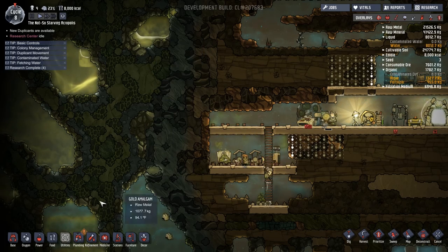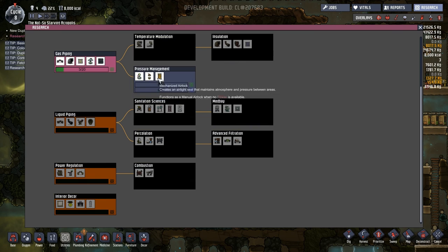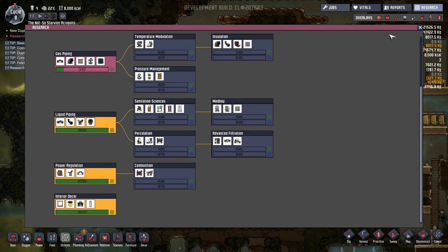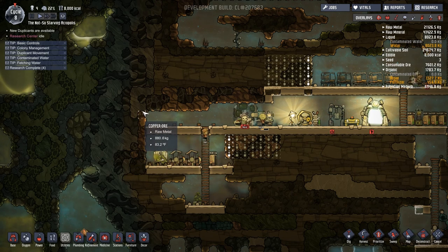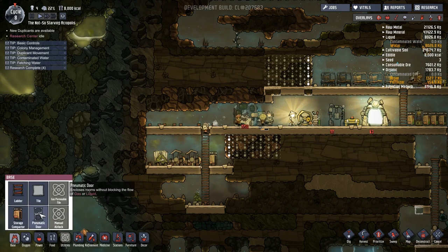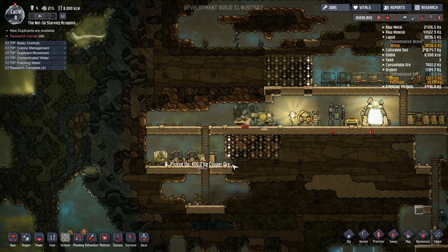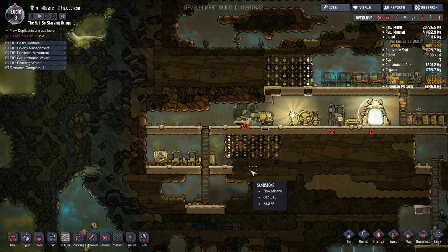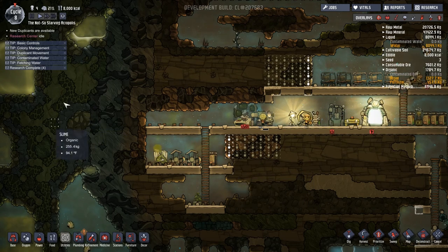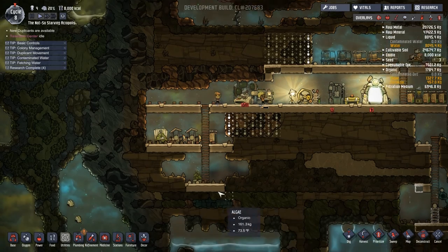As you tunnel into this slime area to harvest it, it's going to start dumping green contaminated air in and contaminate your whole place. So you'll eventually want to research the mechanized airlock, which creates an airtight seal that maintains atmosphere pressure between areas. We've got a door available but it doesn't block gas or liquid - it's just a placeholder to create a barrier. There are also ways to make more algae when you run out to keep the converters going.